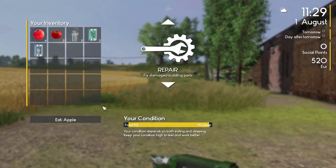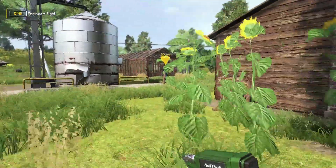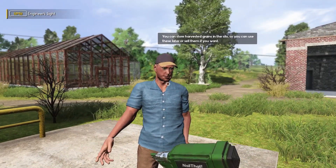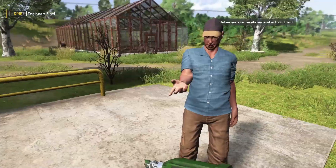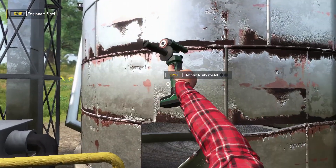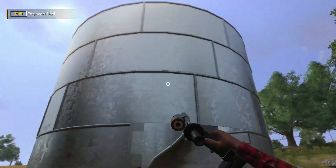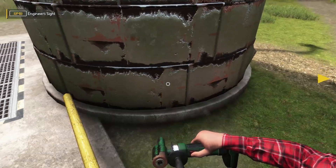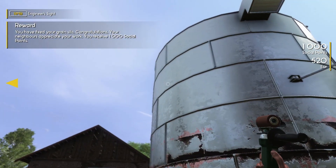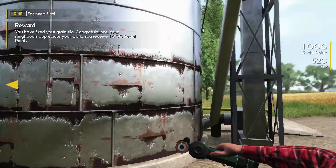Let's go find Oliver. You can store harvested grains in the silo to use later or sell them — but before you use the silo, remember to fix it first, because it's also in bad shape. So we just repair the rusty metal — easy. All you have fixed your grain silo, congratulations! Your neighbors appreciate your hard work, and I get a thousand social points — what do they do? I have no idea.